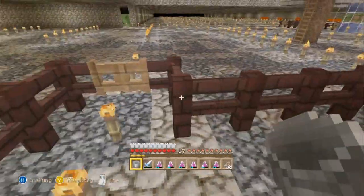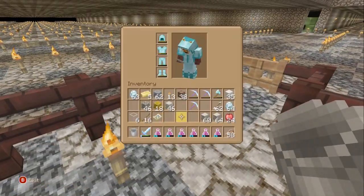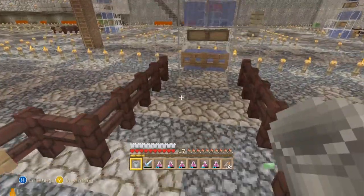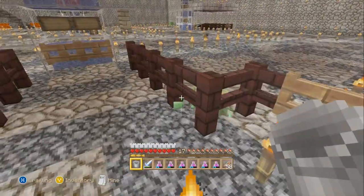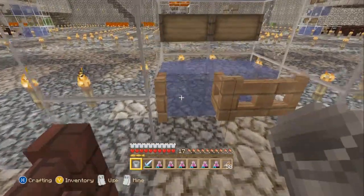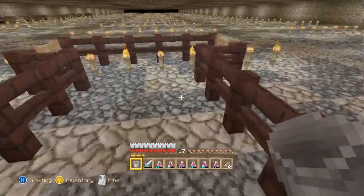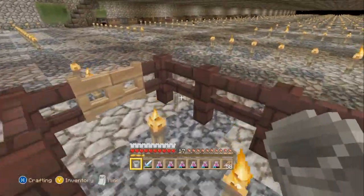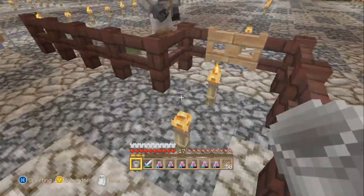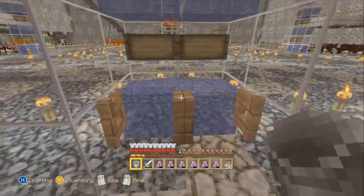So I had the zombie villagers here and you have to use a splash potion of weakness — throw it at them and then use a regular golden apple to cure them. It takes about five minutes for them to be cured. Then you have to lead them here, which is the most annoying part. I use a water bucket to push them across — just make sure the gates are closed, and the water will not go through the gate.